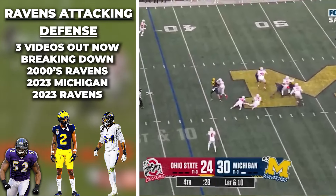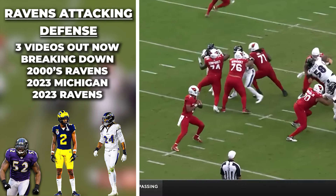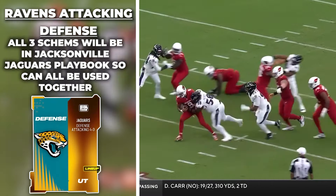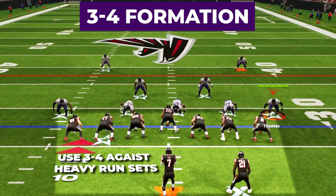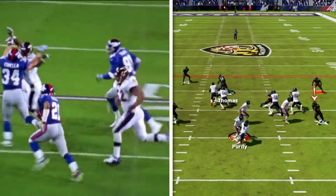In today's video, I'll show you how we can recreate a ton of what the Ravens did in Madden. We will be basing our defense at a Dime 2-3 Will and Dime 1-4, which can really help us recreate the creative and amoeba fronts that the Ravens ran in 2023. And all of this will be run out of the Jacksonville Jags playbook.